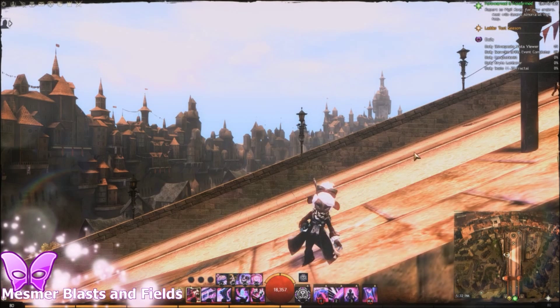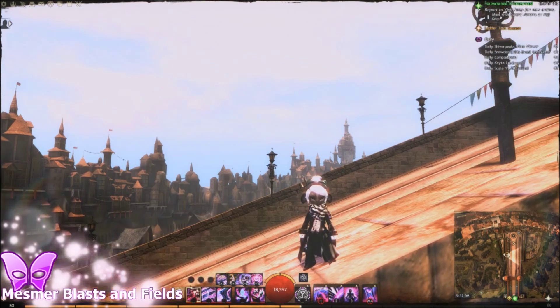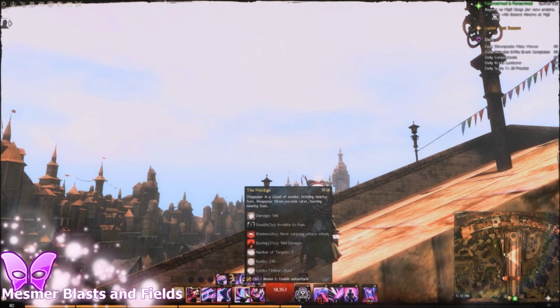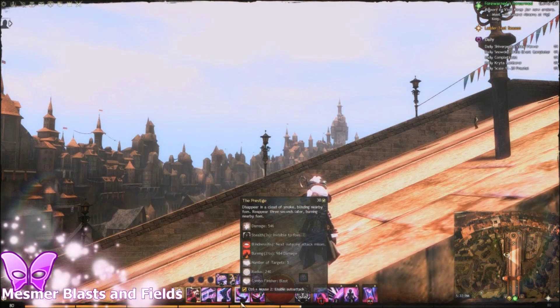Hello everybody and welcome to my mesmer blasts and fields guide. I should probably just call it the mesmer singular blast guide because that's all that mesmers have, so this should be really quick. The only blast that mesmers have access to is the Prestige, which is an offhand torch skill. This blast is kind of annoying because it doesn't go off until about three seconds after you cast this skill.